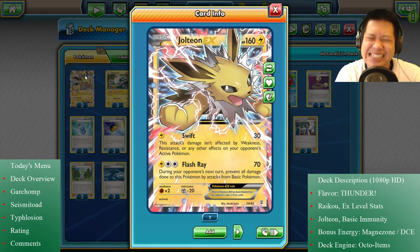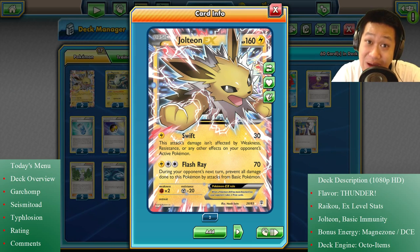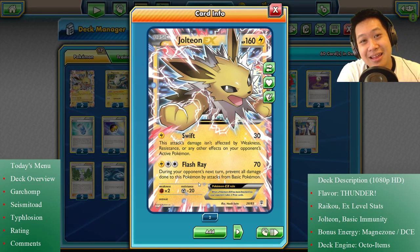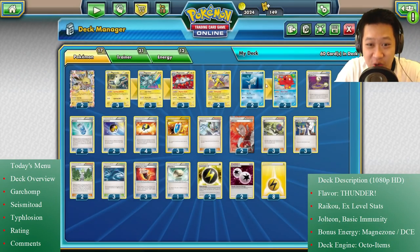We're gonna throw in Jolteon EX just to help out. He's an EX Pokemon, automatically starts off with 160 hit points — he doesn't need a Fighting Fury Belt, which still works anyway to go to 200 hit points. Flash Rain: a very modest energy cost — DCE and Lightning energy for 70 damage — but no basic Pokemon can attack him. This is pretty powerful; it's why he's one of the most expensive Lightning cards. You need 200 damage to one-shot this thing. Good luck with PokeRanger — he's gonna heal it off and run away. Still a great card. These are our three Lightning attackers.